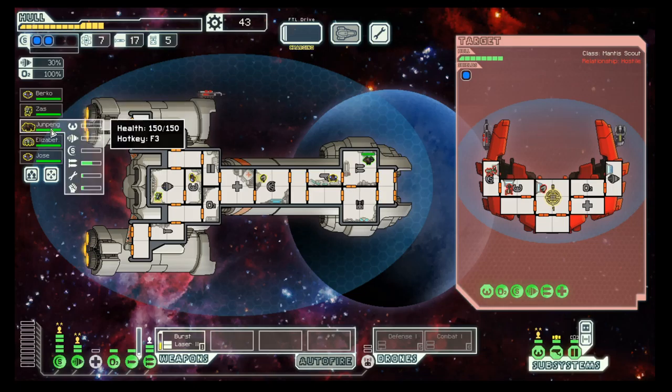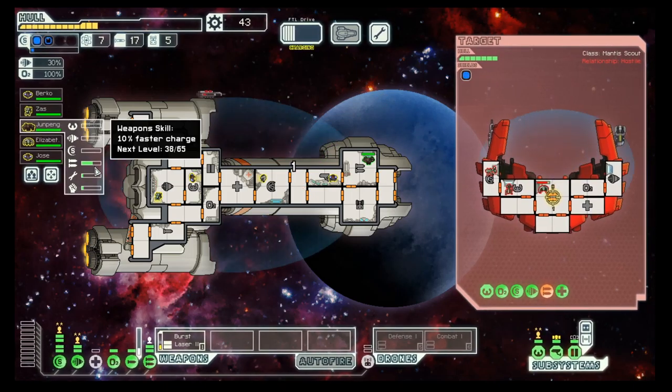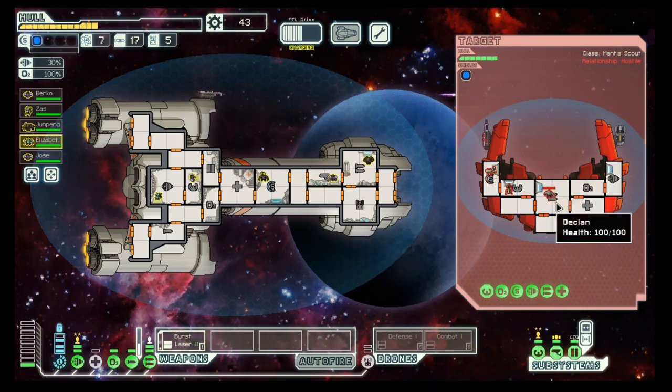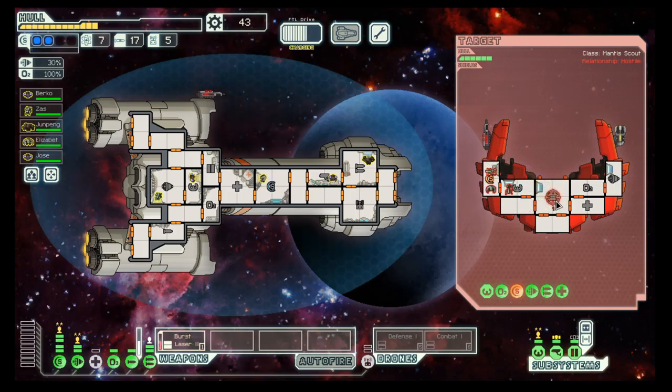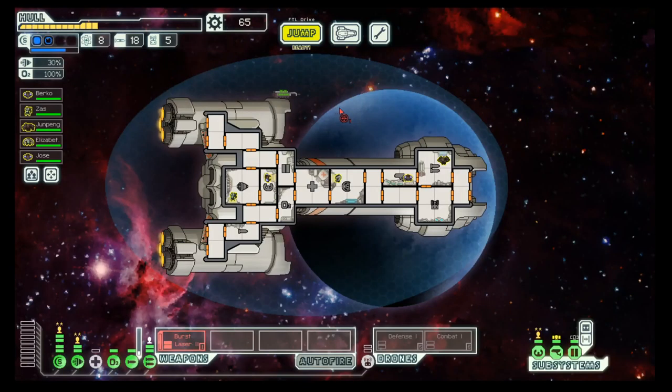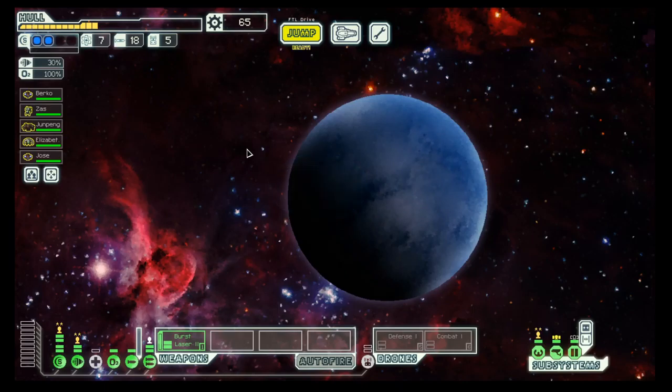Let's do the weapons. We are 10% faster and halfway there for the first level upgrade. They sent the engine to repair, which is not so good because they are pretty quick at repairing. But they cannot evade our artillery beam. And with that we go to the next system.